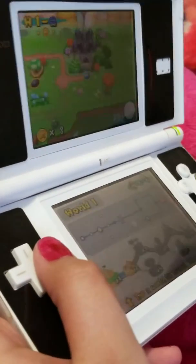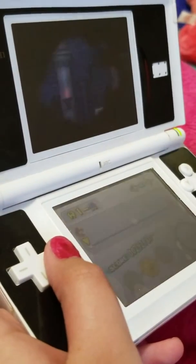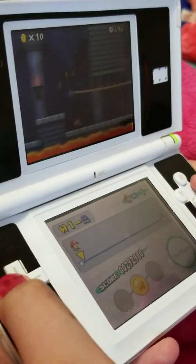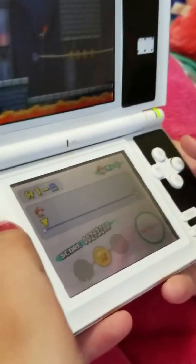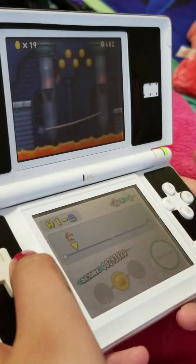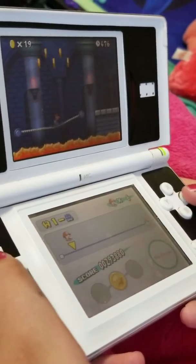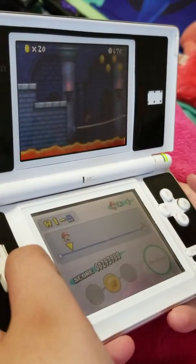Now we gotta get this tower one. This is actually my mom's DS and then she gave it to me. Okay, jump — there we go. Get them, bounce! Come on, why isn't it bouncing much? There we go.